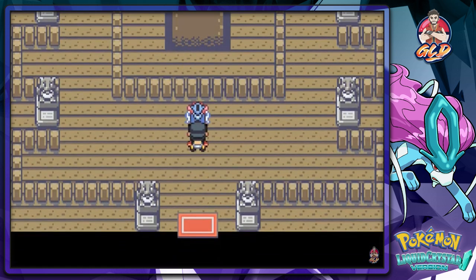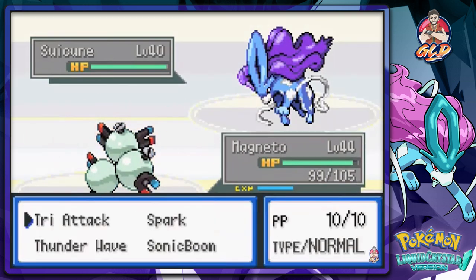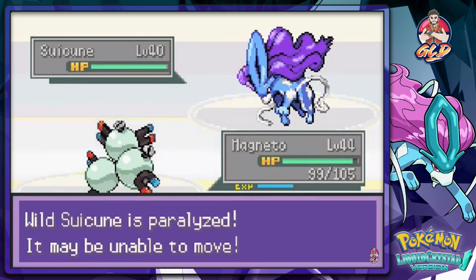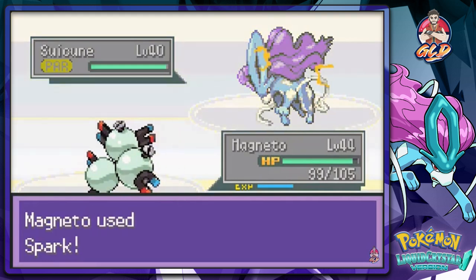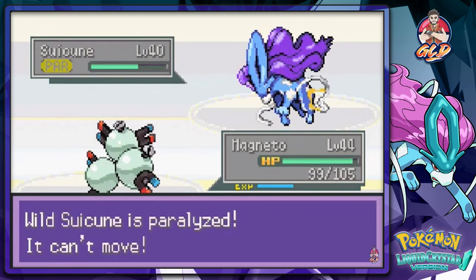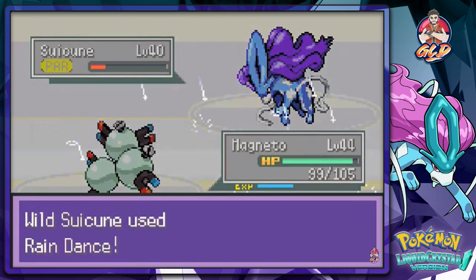Let's go! Battling up against the legendary Suicune and it's at level 40. It is a very strong Pokemon so I'm going to throw a Thunder Wave right away to make sure it doesn't get any funny ideas. It uses Leer. Let's weaken it with a Spark attack - that nearly takes it out. One more Spark - hopefully it doesn't faint.